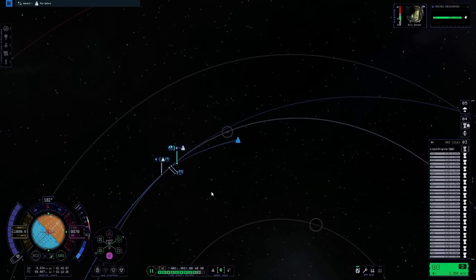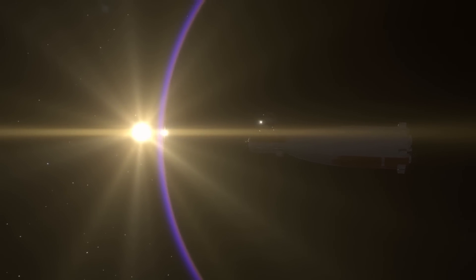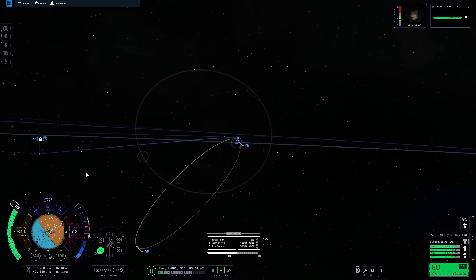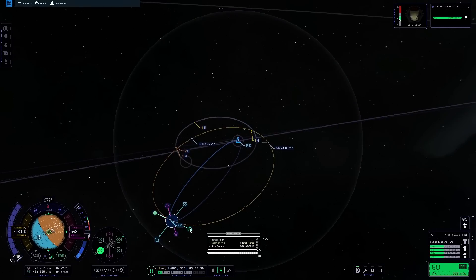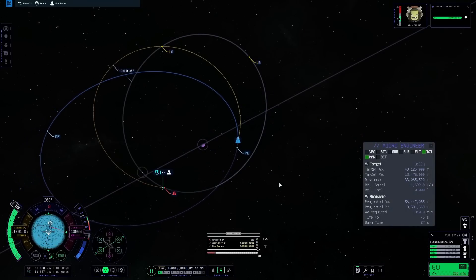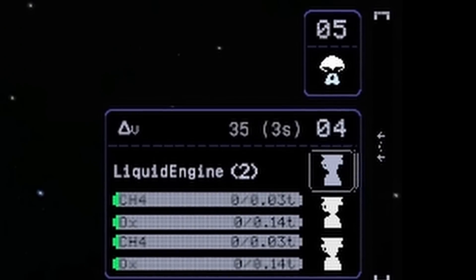Here we go — suddenly Eve. I am going to fire up the engines and try to capture into a highly elliptical orbit. When I did this transfer to Eve, I was a bit silly and missed my transfer window, so my trajectory from Kerbin was very bad. It was so bad that I had to spend far more fuel than I would have liked to capture even into this highly elliptical orbit. And that means I barely have any fuel left — only 52 meters per second of delta-V — and it's going to take much more than that to slow down.